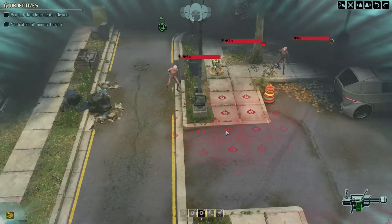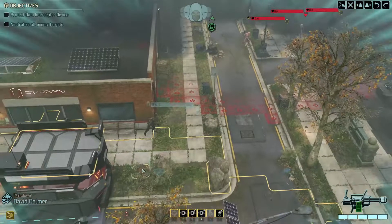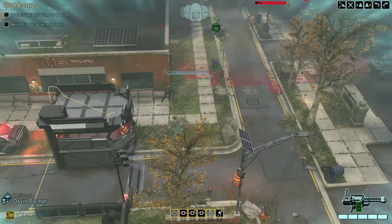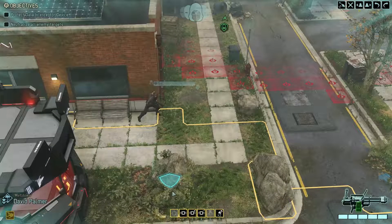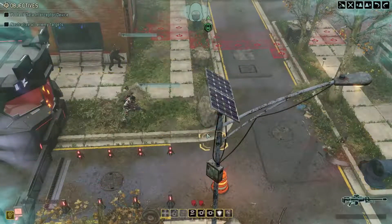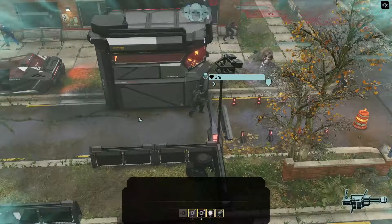We got our first pod — a viper and a couple sectoids, and they could easily walk our way. So I'm going to stack people up back to the point where I don't feel like we'll get flanked. We may have to take these guys out on the ground. Mills, we'll go and put you in overwatch.